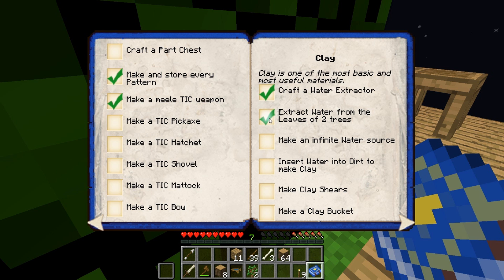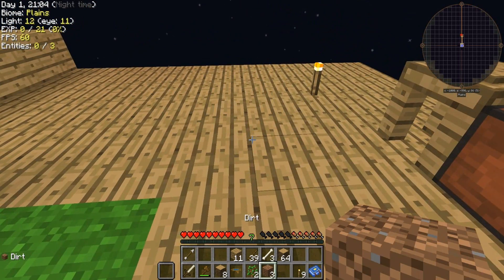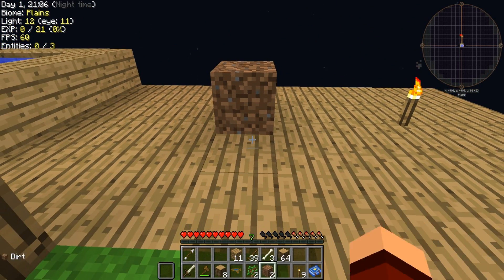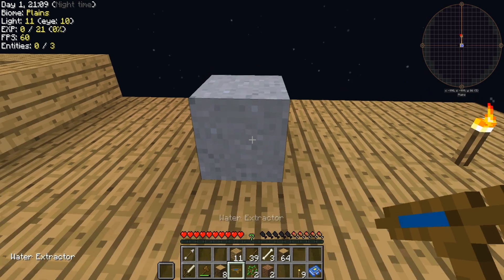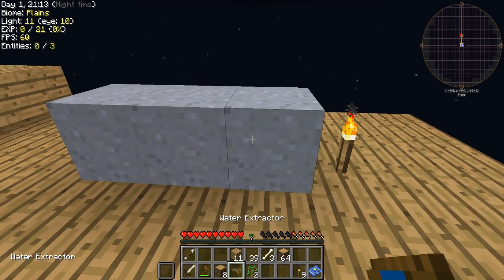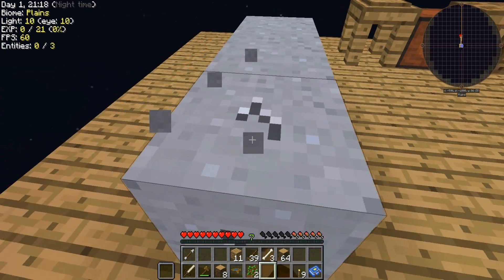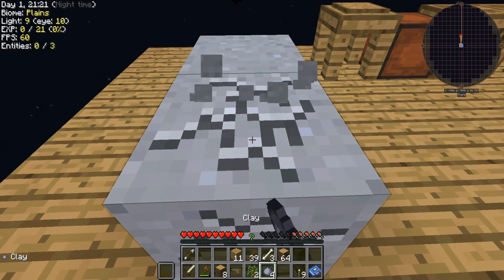Extract water from leaves, two trees make you a fill water source, insert water into dirt to make clay. Let's get a little bit of our dirt here, put that down — it's pretty easy. How much does that use? Wow, that doesn't even use a full bucket. All right, so we got clay now.